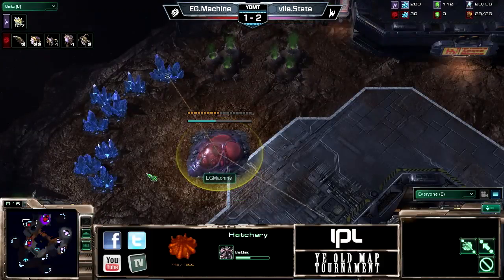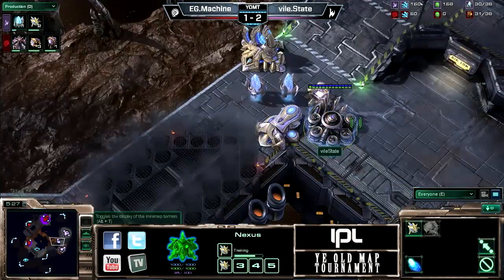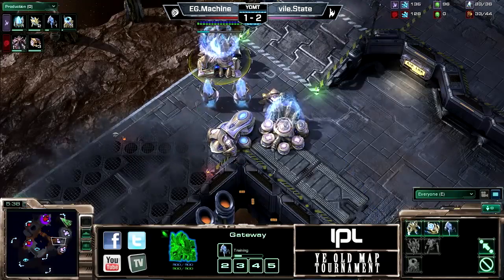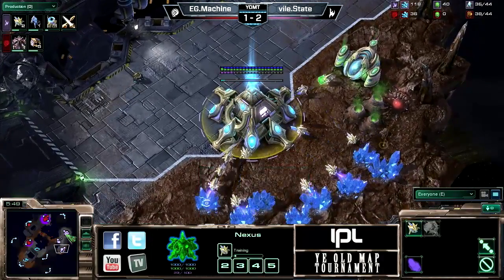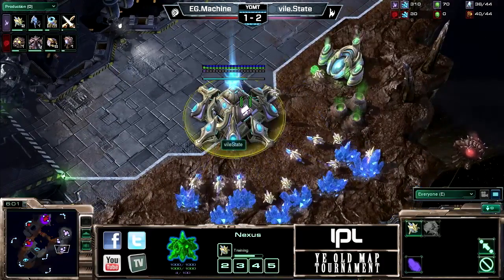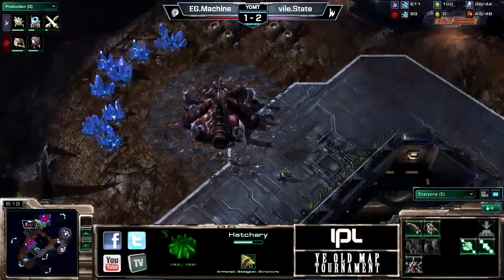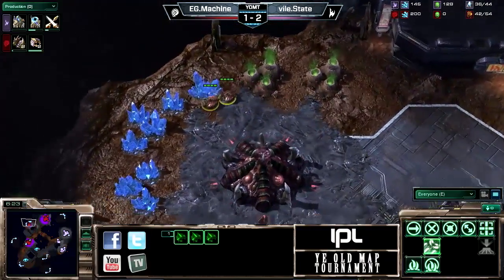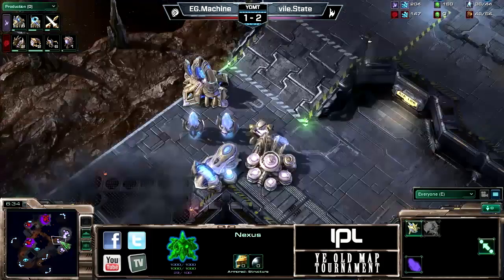Usually zergs get gas around the 40 supply mark, some a little sooner — about 40 to 44. The question is will we see State take a third? On this map he's probably going to want to do some sort of two-base timing. Machine comes down checking the gold, making sure his opponent isn't sneaking an expansion — that used to happen all the time on this map. Floating to the islands was a solid play. One time in a TVT someone went for a double in-base proxy barracks, so the opponent just floated to the island and made banshees there to win the game.